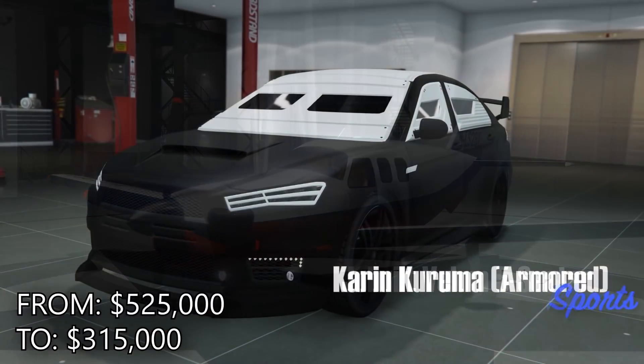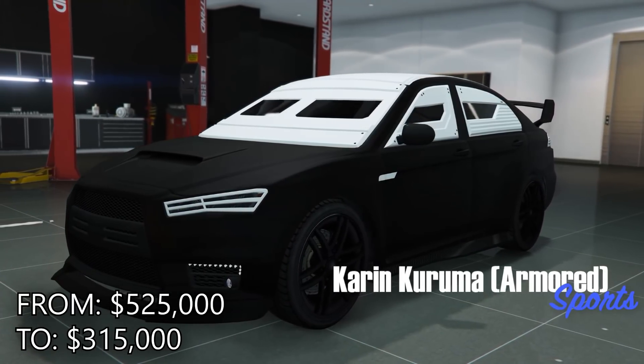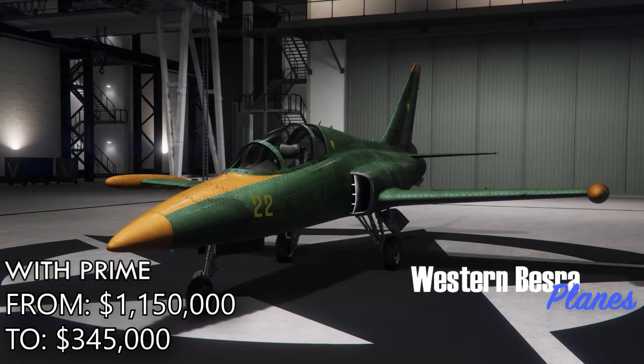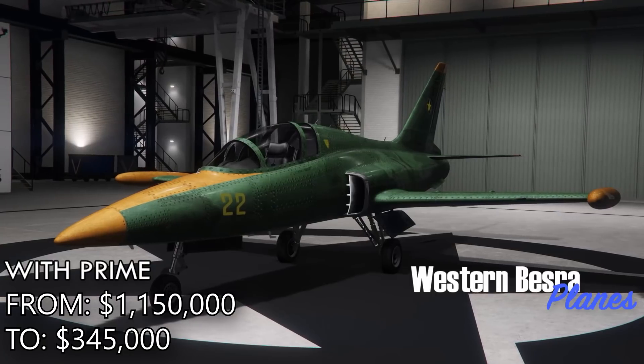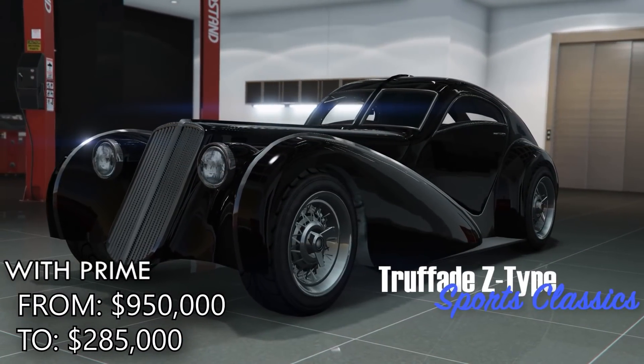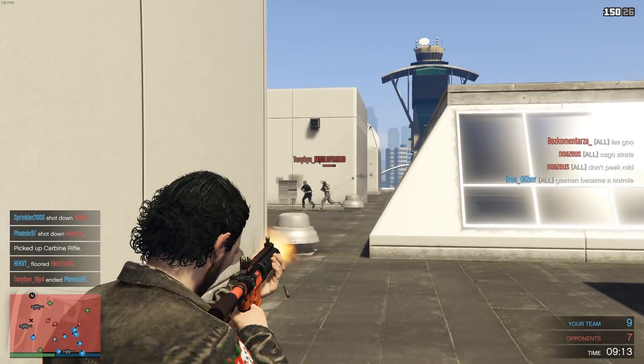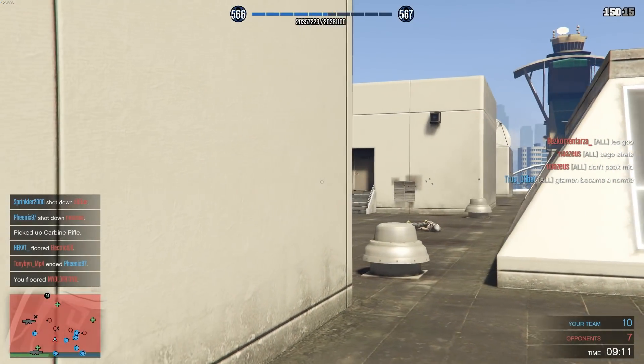In terms of my advice on things to pick up, the Insurgent Pickup is still a pretty solid choice, especially if you manage to upgrade it to the custom version. And the Armored Kuruma is really one of those things you kind of have to have within your garage, even though you already have an Oppressor Mark II. It's still a very versatile vehicle and definitely worth having, especially now that it's discounted to only $300,000.